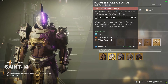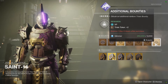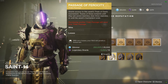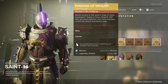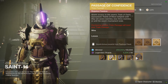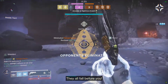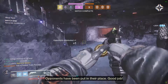Saint-14 offers weekly and daily bounties, and there are five versions of trial tickets. Passage of Mercy forgives one loss. Passage of Ferocity requires three wins and gives you a free win when you're on your third win. Passage of Wealth requires five wins and gives you extra tokens when you complete and win matches. Passage of Wisdom requires seven wins to access and grants bonus XP, scaling with the number of wins on your ticket.